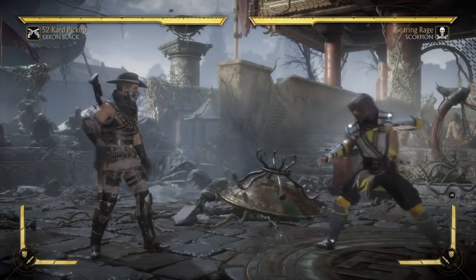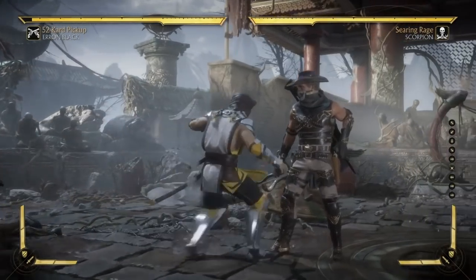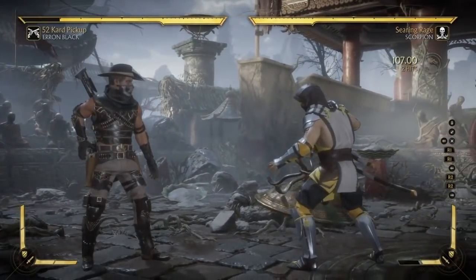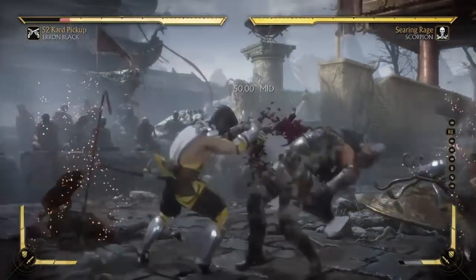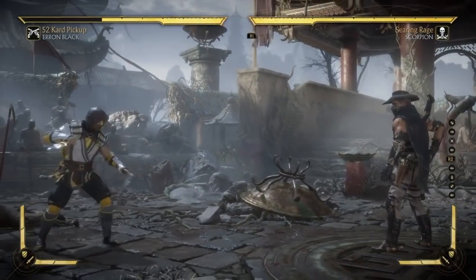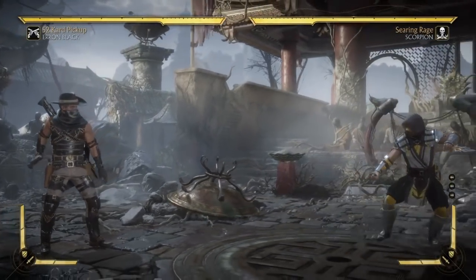Now we have Scorpion. Scorpion is very good in this game, and it's because of one thing alone: teleport. Teleport makes him OP — no other way to put it. All his other tools are really good, but just the fact that at any time he can be like 'I'm in there' is ridiculous. In the past game it wasn't that big a deal because if you dared do that you were dying. But in this game punishes aren't that severe, so you can just throw this out and be okay.